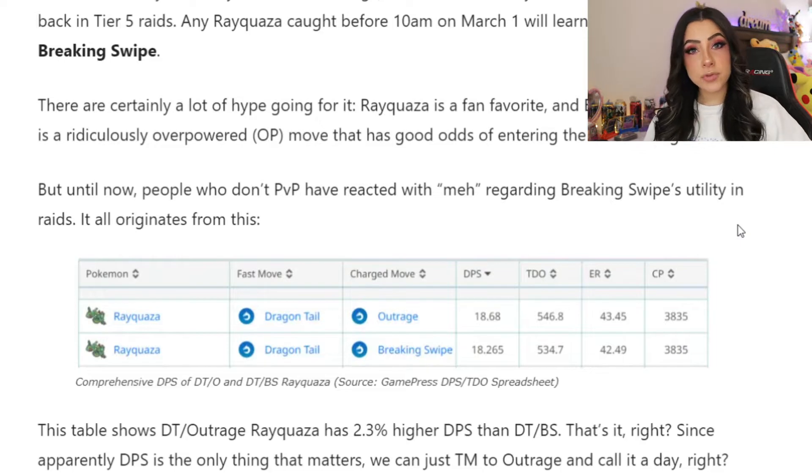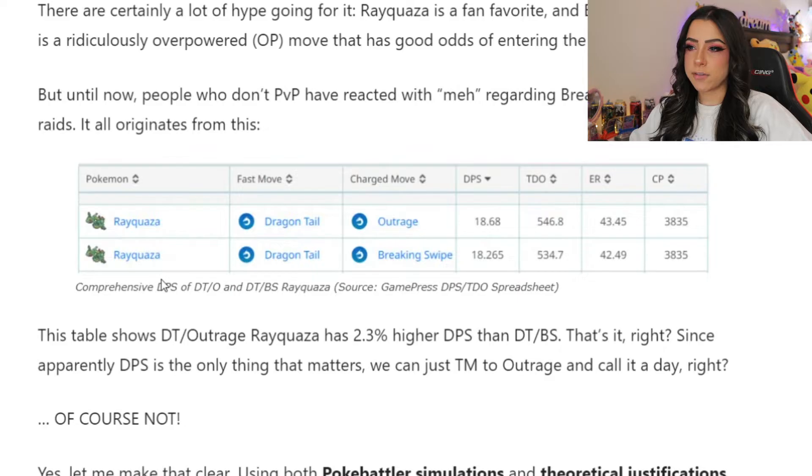But the biggest question that everybody has right now is, is Breaking Swipe Rayquaza going to be a good option in PvP and in raids? Especially compared to a move like Outrage, which is the most popular choice to throw on Rayquaza in addition to Dragon Tail. So looking at the comparison between the two moves at first glance, you would think that Outrage is the better option with a DPS of 18.68 and Breaking Swipe having a DPS of 18.265 — a 2.3% difference with Outrage coming out on top. However, on paper yes, Outrage does look like the better option, but there's more to the story that most people are just glossing over.